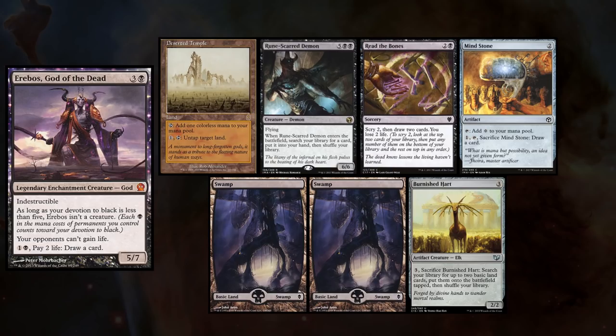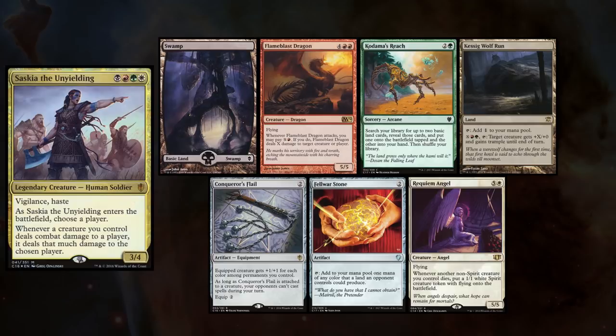This week we're back at East Coast Gamers, and I'm playing my Erebos deck, and keep a hand with Deserted Temple, Rune-Scarred Demon, Read the Bones, Mind Stone, two Swamps, and a Burnished Hart.